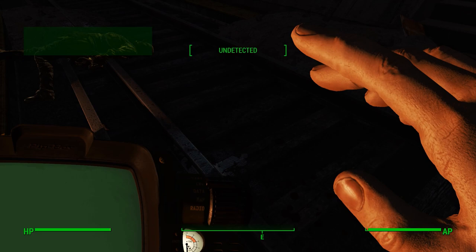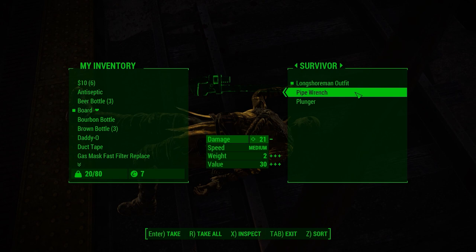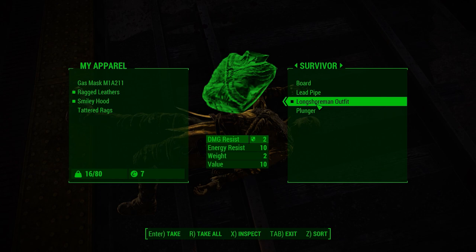Farmhand clothes — no damage resistance. Let's go ahead and throw the board on. Don't want slow or fast. Pipe wrench — medium. We'll just use the pipe wrench, I think that's better. Two damage resistance versus two. Yeah, use the pipe wrench.